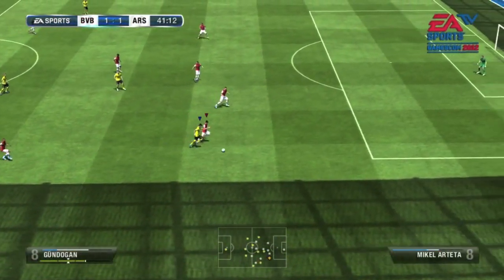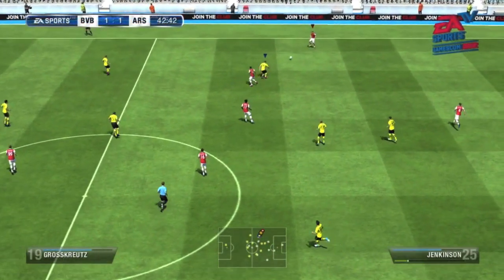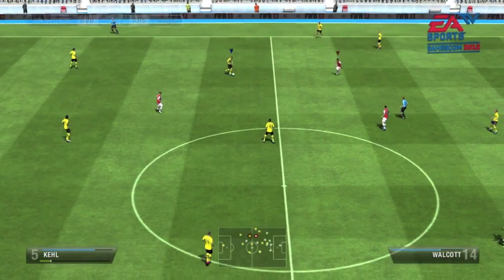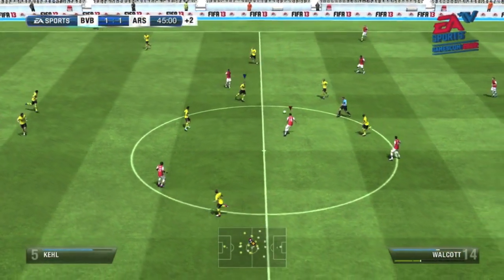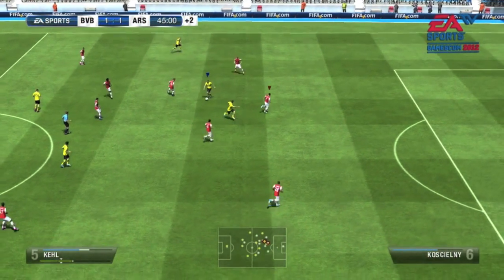Then we've got the gold trophies — only two of them. Open 50 packs within Ultimate Team. Skill Legend — become a legendary player within the skill challenges. Those are the only two golds. There's one hidden trophy within FIFA 13, which obviously we don't know what it is. And finally you've got the platinum trophy, which is unlocking every single trophy within FIFA 13.